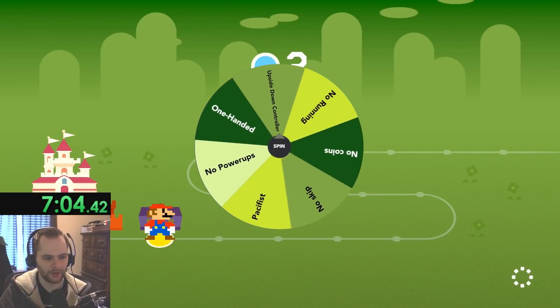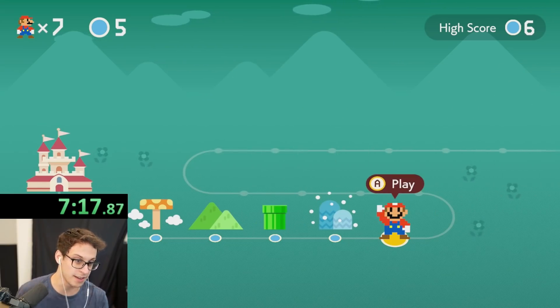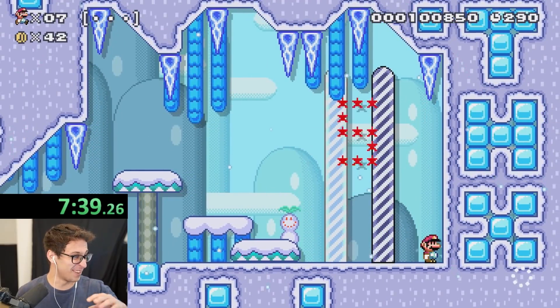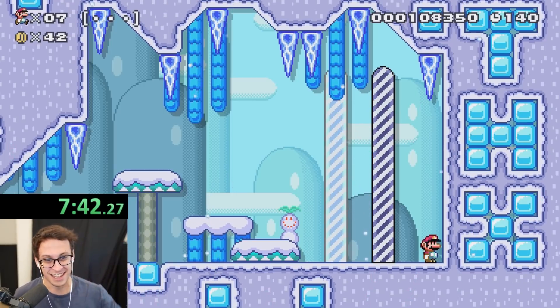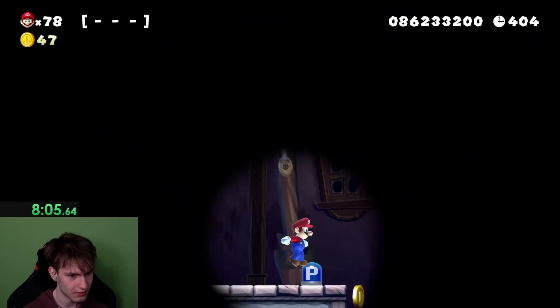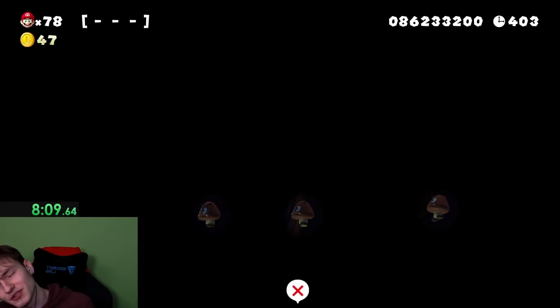Green if I die in the sun again. Upside-down controller for me. Mine is no power-ups. That was the hardest level in my entire life. I'm fighting Meowser with an upside-down controller. That was six. Are you joking? I want to skip so bad.